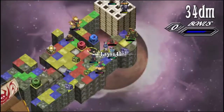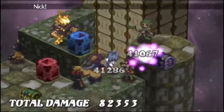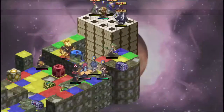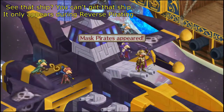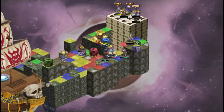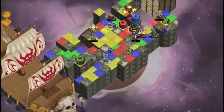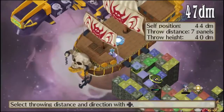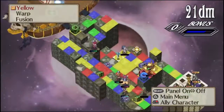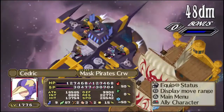Oh no, we have pirates! We have the prism rangers here to save the day — or no, they are mask pirates, so okay, that's different. Sorry buddies, but I am taking this item orb with me. Go, Adele! Wreck that thing like it ain't no thing. What do we have here?